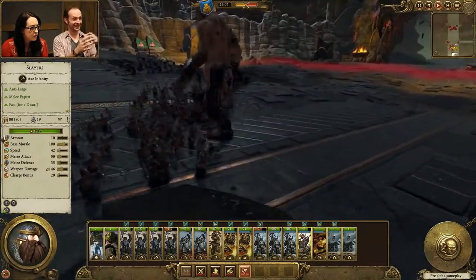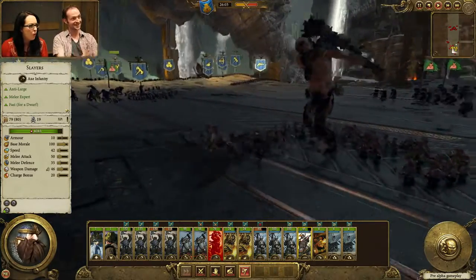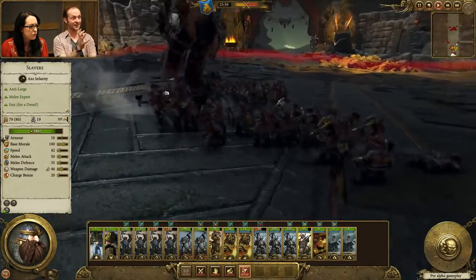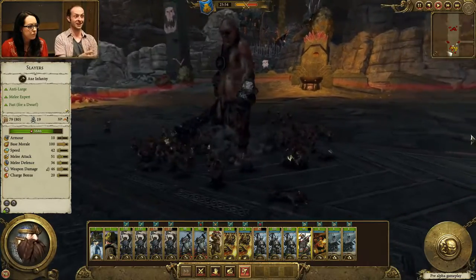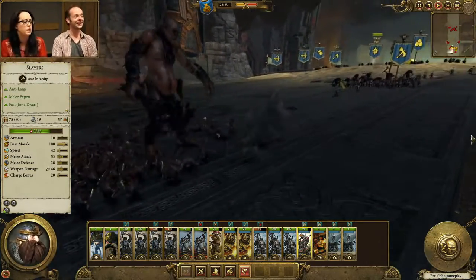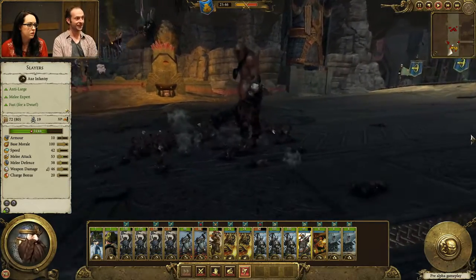The slayers leap in with both axes and slice! The giant is going to be dealing a lot of damage, but since there are so many slayers surrounding him and hitting from lots of different sides, they're dealing little damage over time, whereas the giant is delivering one massive hit of damage with massive knockback. They're taking damage from it, but they're going to be whittling down its health very quickly.